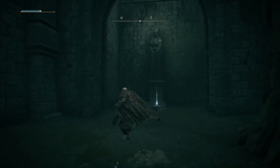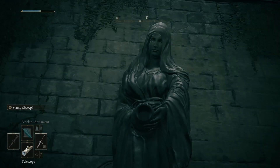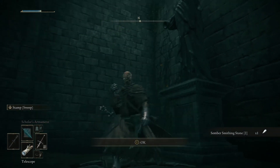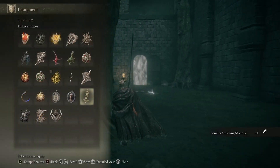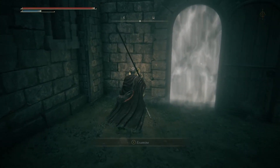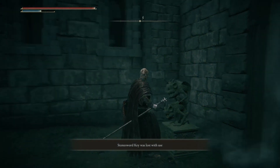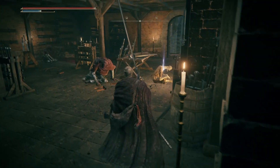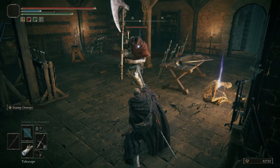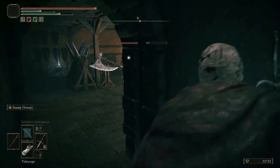Here we have one of these statues of the lady holding the jug — the libation statues. Could be Queen Marika herself, as indicated by the Erdtree Favor Talisman, which said that when the age of the Erdtree began such blessings were personally bestowed upon their recipients by Queen Marika herself.